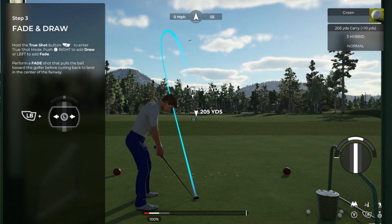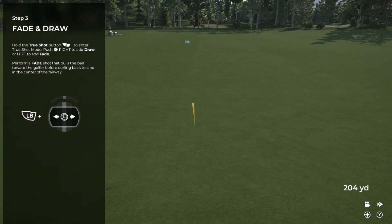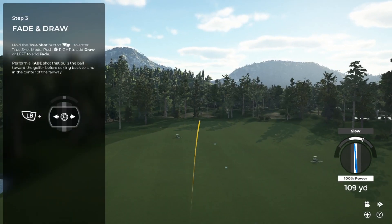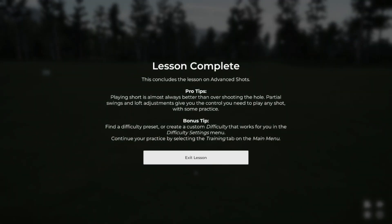That didn't pan out — let's give it another go. Let's just go ahead and give that another try. Great work, looks like you've got the hang of that. This is the end of the advanced shots tutorial. If you want to get even more advanced, you can always go to the profile menu and tweak your club selection in your golf bag. Either way, it's going to take a lot of practice to get used to these advanced techniques. I can't wait to see how your career progresses as you explore the game.